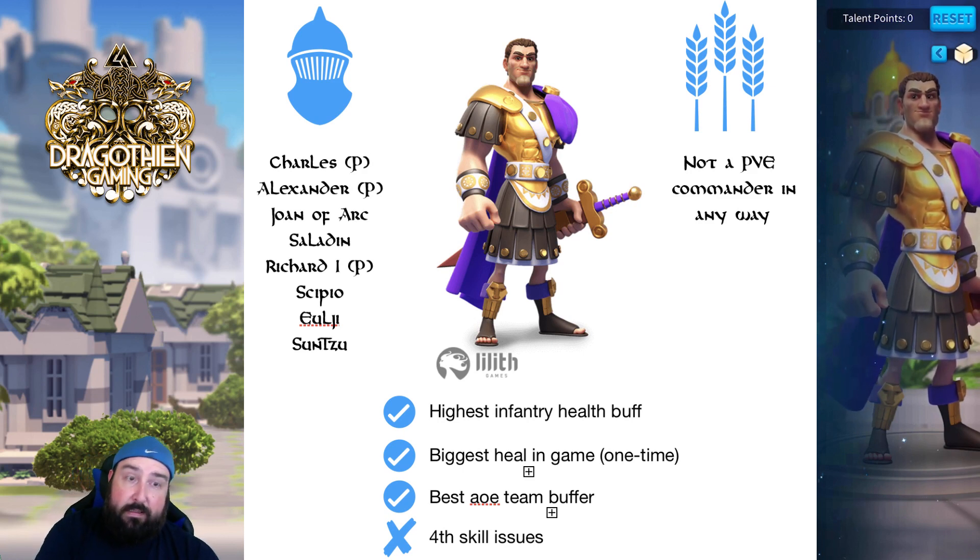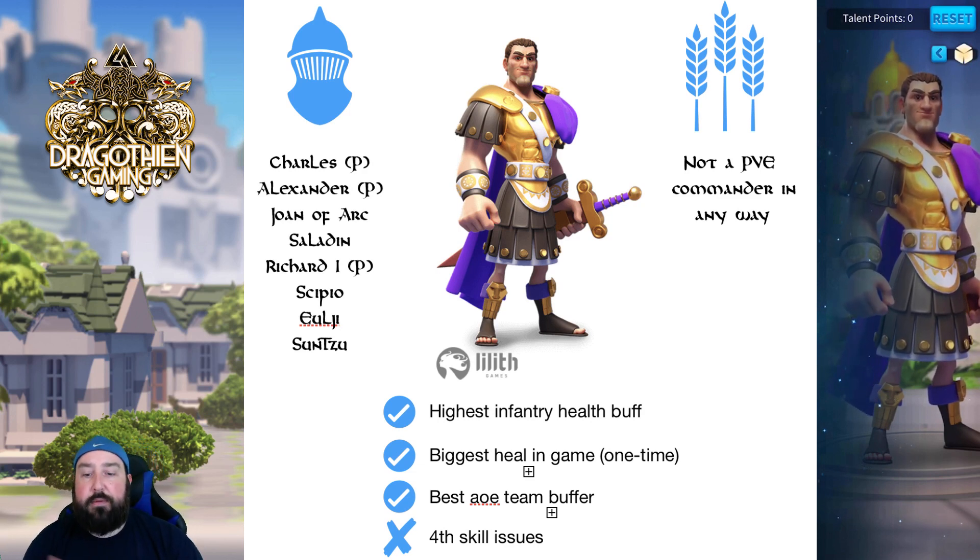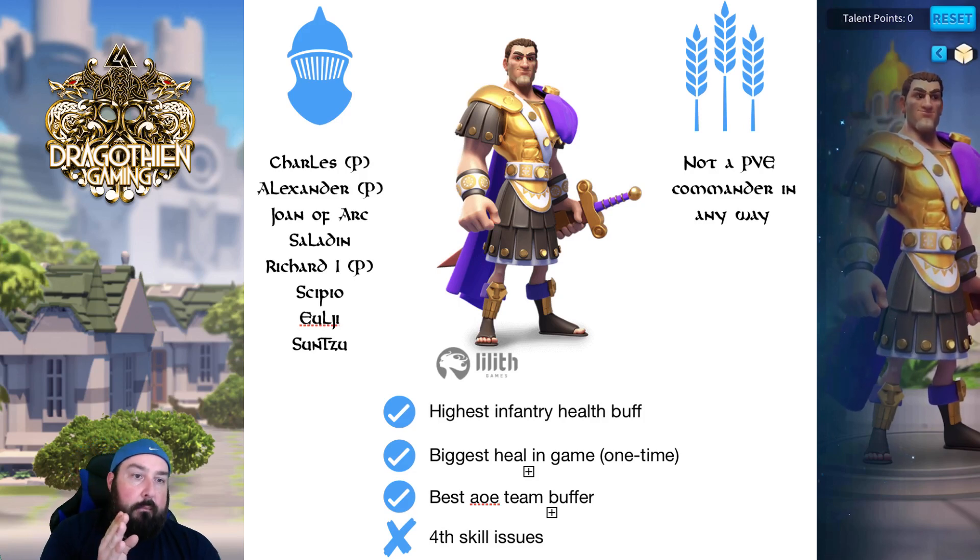This is the build you should be using if Constantine is secondary. Joan of Arc is a fantastic pairing for him, and if you're going to pair him with another legendary it should be Charles or Alexander. Scipio, Yulji, and Sun Tzu will also work here because they are all infantry commanders — they'll all synergize very well and all their buffs stacked together from their skills make a good sweet combination. I would use Constantine primary on Scipio, Constantine primary with Yulji, and Sun Tzu primary with Constantine secondary for PvP combinations.